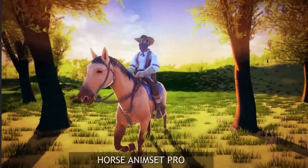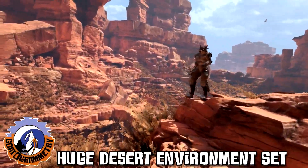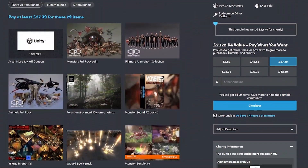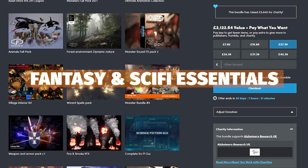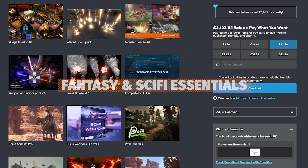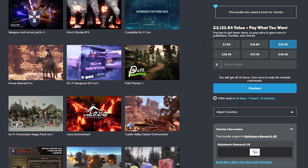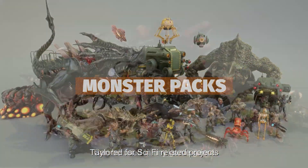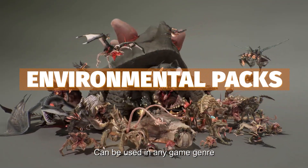Hey guys, it's Matt, welcome to Speed Shooter. On Humble Bundle there's been a new bundle that's just appeared which is the Fantasy and Sci-Fi Essentials for Unity, a 29 asset bundle worth collectively around two and a half thousand dollars, featuring massive monster packs, animal packs, environments, sounds and humans.